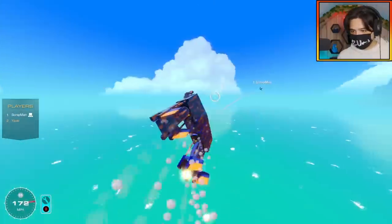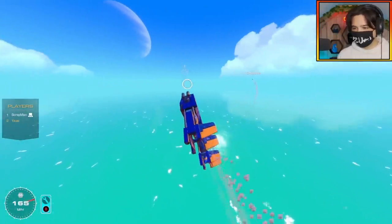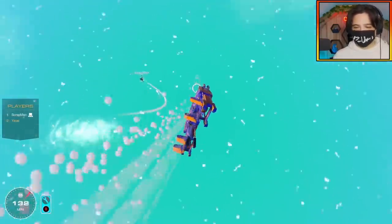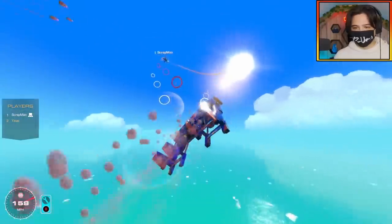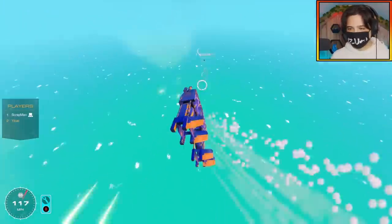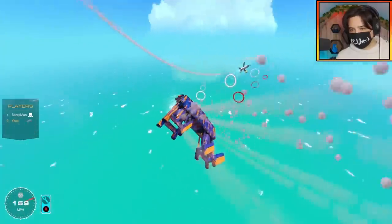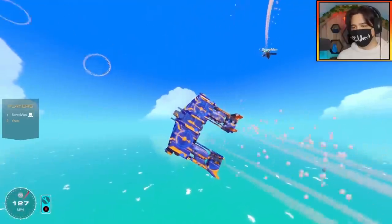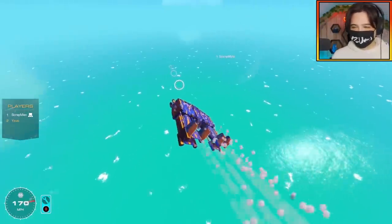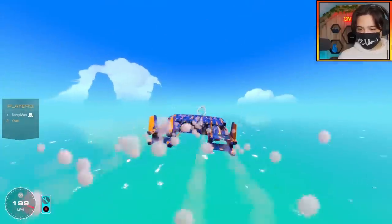I keep losing my lock. Now I can finally do that thing where you slow down, your back end drifts out, and you can turn sharper — I've never been able to do that with an aircraft but this one actually does it if I turn sharp enough. Oh, you took off a thruster — that looked like it did some damage. I think that's it. Yeah, that's it! Four points for Uzi now — I don't think a single piece on his build is broken.